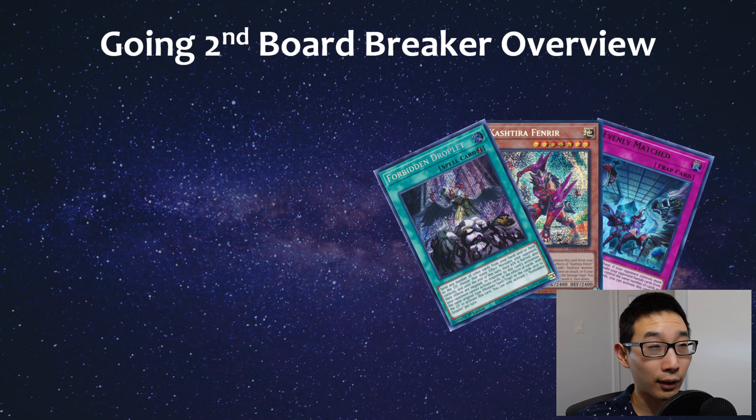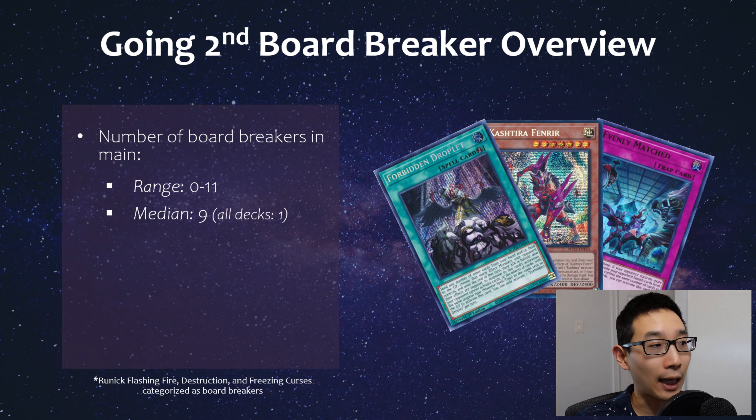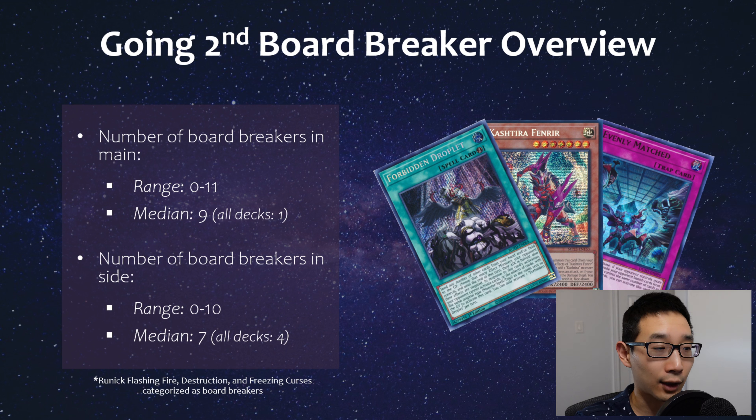For going-second board breakers, I should note that something like Runic Freezing Curses and Destruction Flashing - I classify those as board breakers because they can destroy a spell/trap or special summoned monster, or provide monster negation. Those are still going-second board breaker cards. That's why the median number of board breakers is very high with these decks, just because most of them are runic, and those runic cards I classified as board breakers. Median number of seven in the side as well, a little higher than some of the other decks.